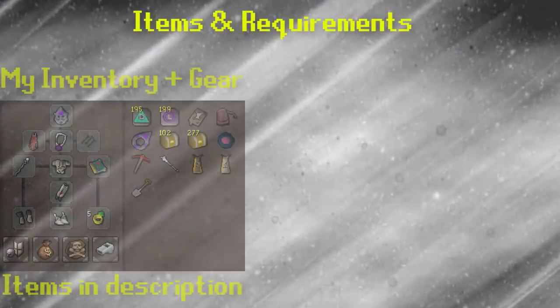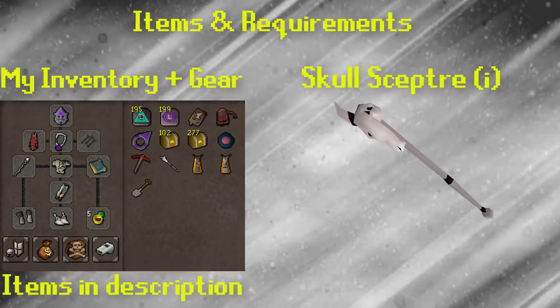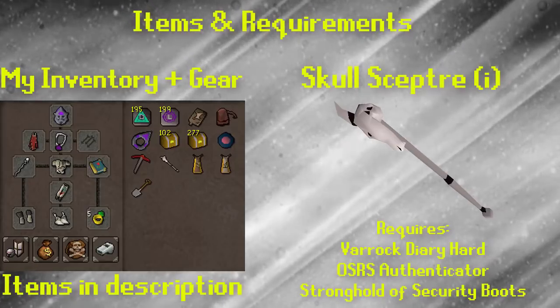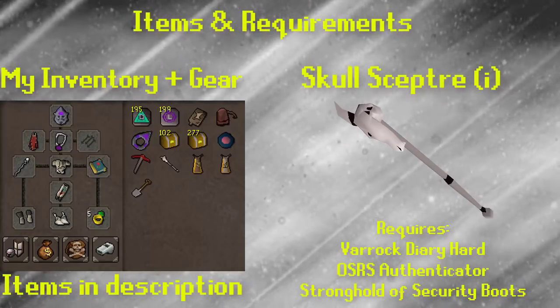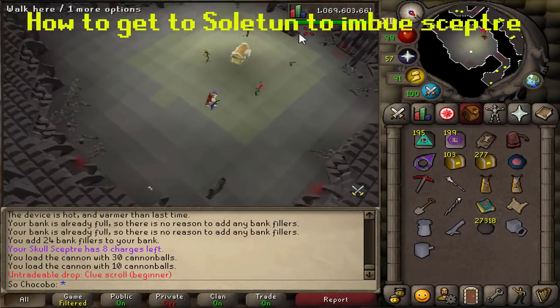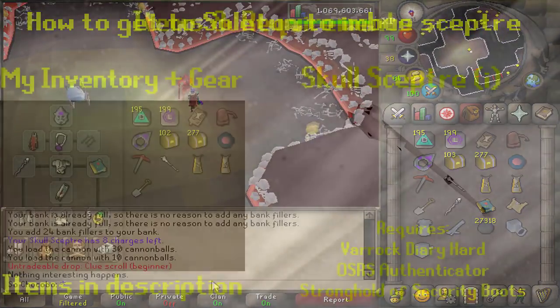Now I'm going to go into the requirements and items needed for maximum efficiency. The first and most important is the Varrock diary for the skull scepter imbue. This allows you to teleport into the Barbarian Village, which is very useful for a lot of beginner clue steps. It should be noted that you do actually need an authenticator as well as boots from the Security Stronghold to get this after completing the Varrock diary.